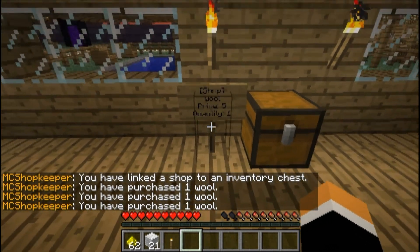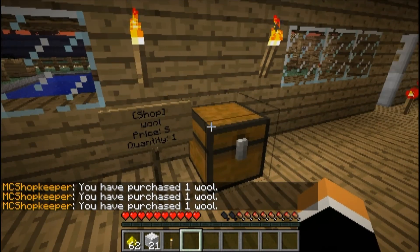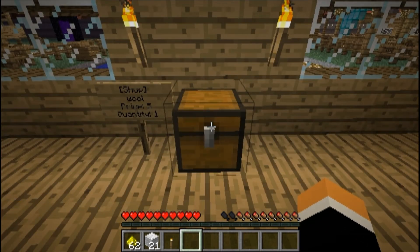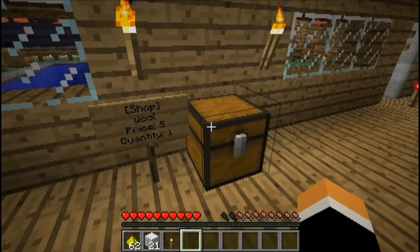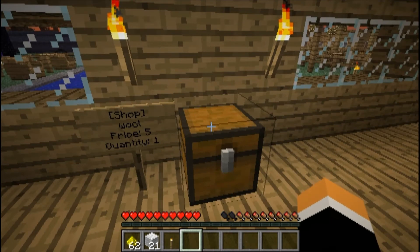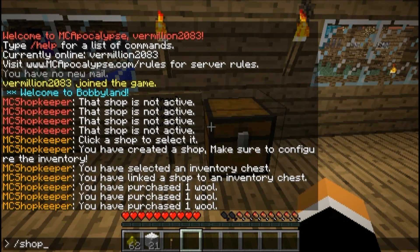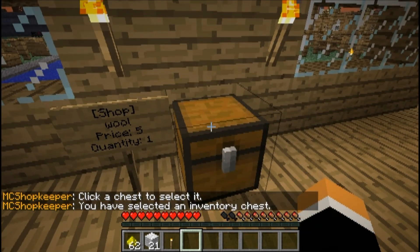I don't know if any of you caught that, but when you set the sign, it automatically puts you in seeking inventory mode. So when I punched it, it automatically set that. But if in your instance the inventory box is not right next to the sign and you need to travel a distance, what you can also do is just simply type in shop set i or inventory. And when you do that, it'll bring up the command and you just simply click it and it'll put them together.